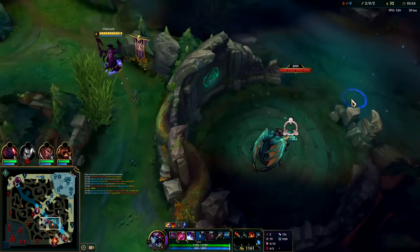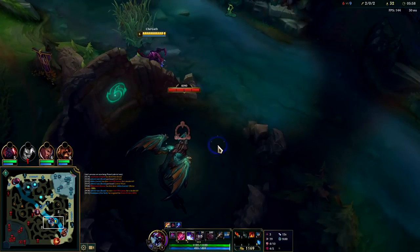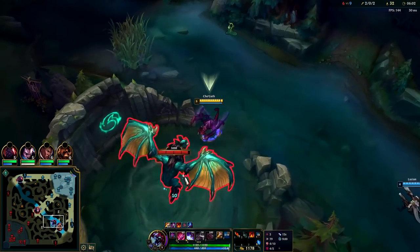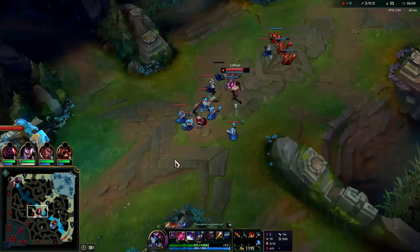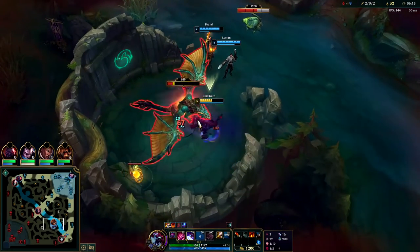I think Qiyana is going into my jungle. Dragon's up, blues up in 50 seconds. I think we just go dragon here — there's a huge chance Qiyana is just taking my top camp, so by the time I run over there they'll be gone anyways. Our bot lane has a lead so it's okay to take dragon now. The only downside is our mid laner is in here, but LeBlanc seems rather occupied so we're gonna get away with this.